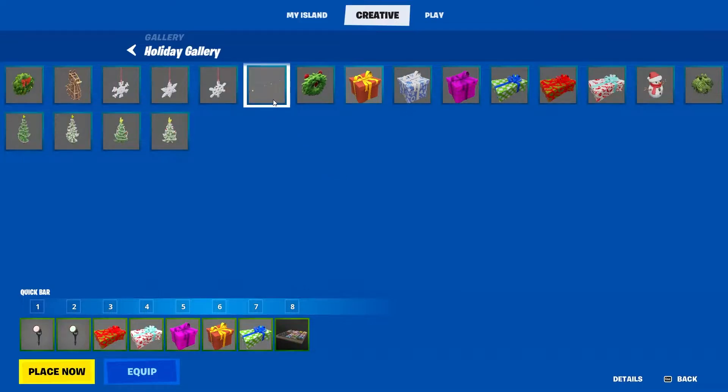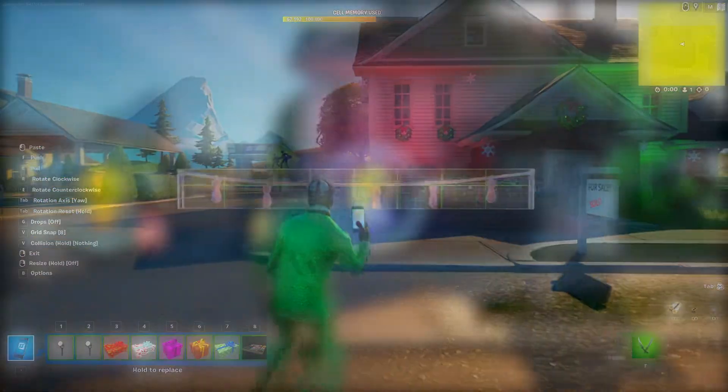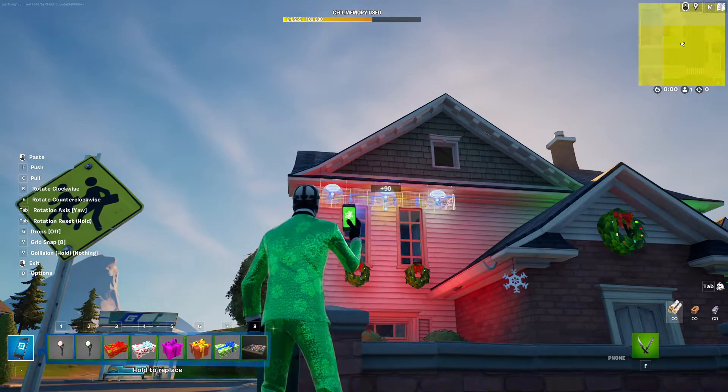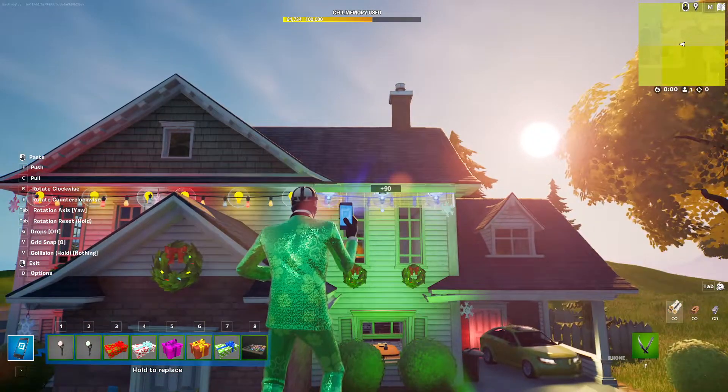When it comes to lights, don't pick the ones from the holiday prop gallery — get the ones from the Fortilla gallery. And if you want to know how to make your lights look even better, watch my tutorial on how to make your lights look nicer. Place your lights everywhere; as many lights as you can, because more lights equal more awesomeness.